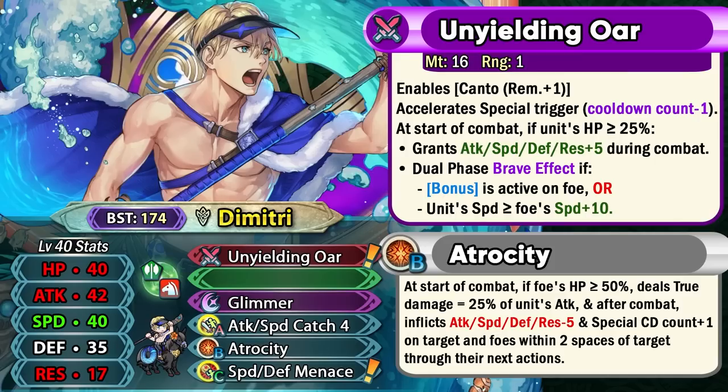He comes with Speed Defense Menace, which is an amazing C-slot skill for any kind of offensive unit that wants to run this with a Catch skill or an Ideal skill. This completes the family of menace skills. Overall, Summer Dimitri is easily the second best unit on this banner after Summer Edelgard. Having a dual phase brave weapon with 16 might that has Canto built in and minus one special cooldown, he's gonna be really useful in Aether Raids, Summoner Duels, Aether Raids defense, in-game content, Arena Assault — pretty much most game modes. He's an extremely powerful unit with high attack, true damage, and this dual phase brave weapon. Easily a top tier axe cavalier.